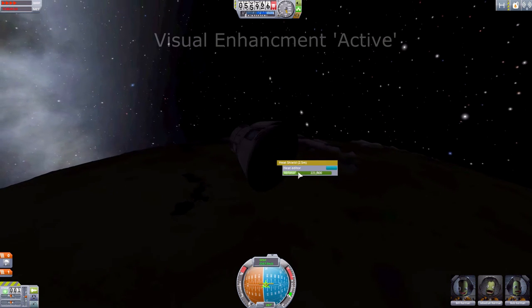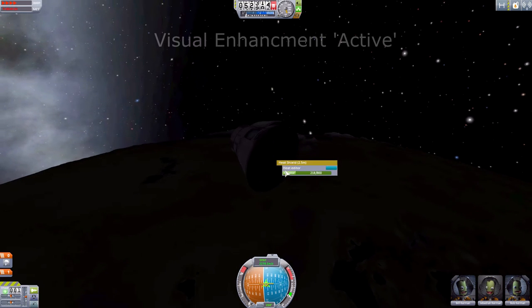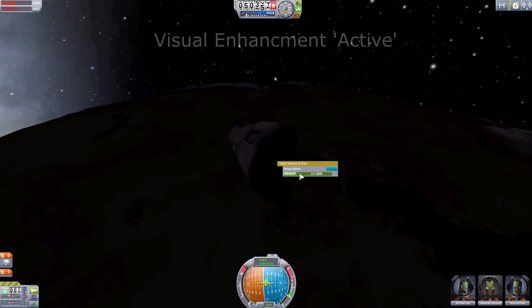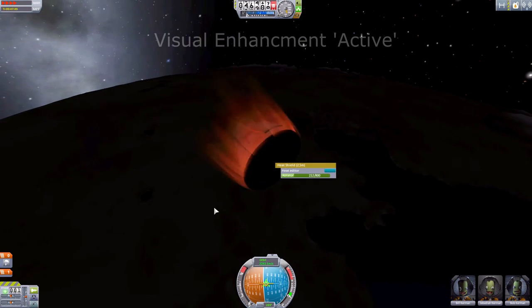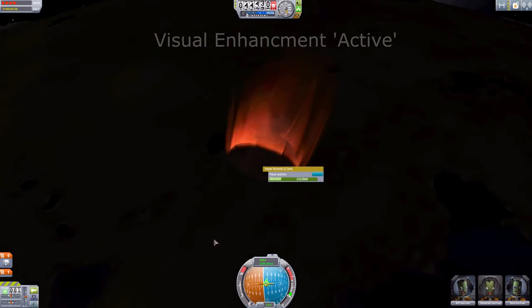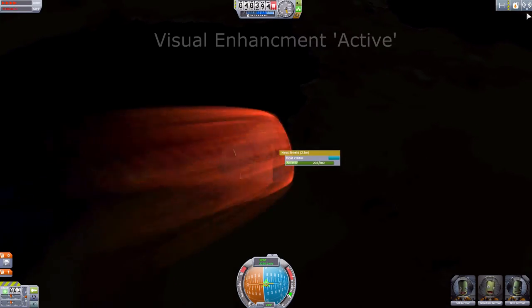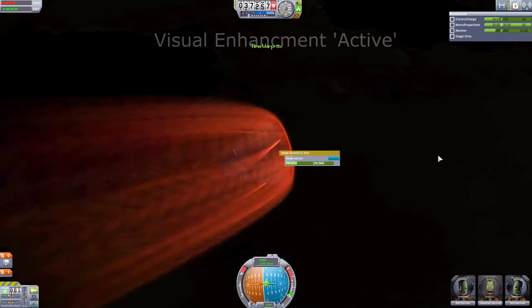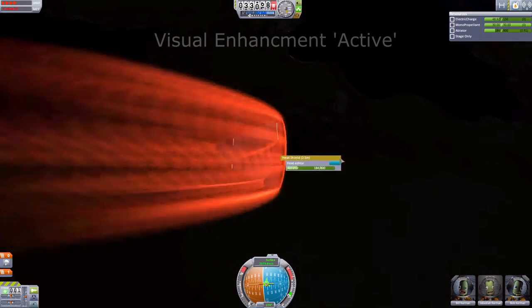The heating I applied to the fuel tank has reduced our ablator, so it'll be good to see if this will stand up to the new re-entry heating settings. There goes the rest of the spacecraft.